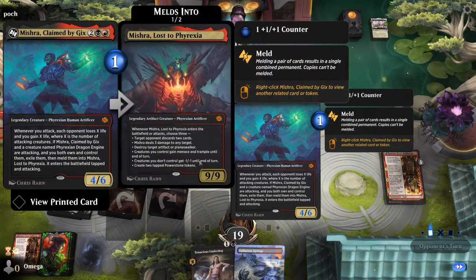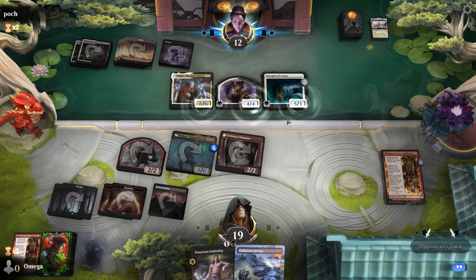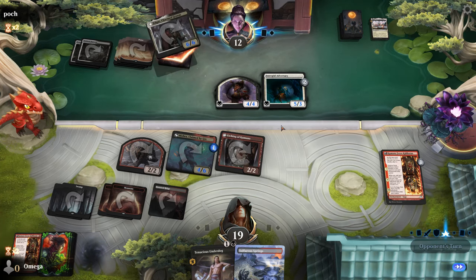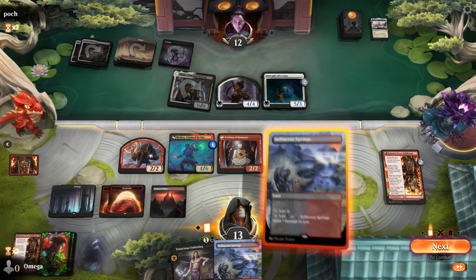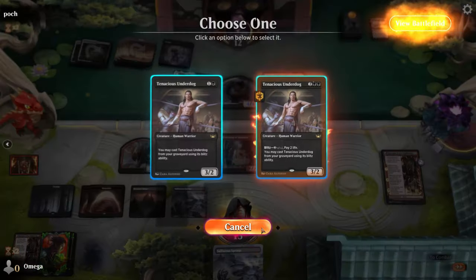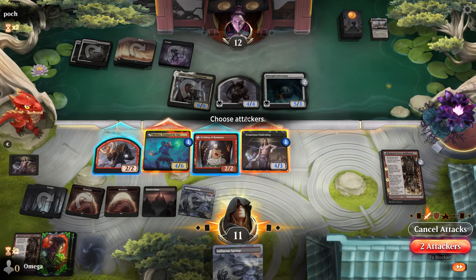Should read what the card does but we're not using it anymore. That will be a huge buff and a lot of lifelink — yeah, that's a lot of damage out of nowhere. Lifelinkers and yeah, we definitely need something better than this. So I'll use Tenacious Underdog — I need my cards. It's probably this and this — he'll block Mishra.